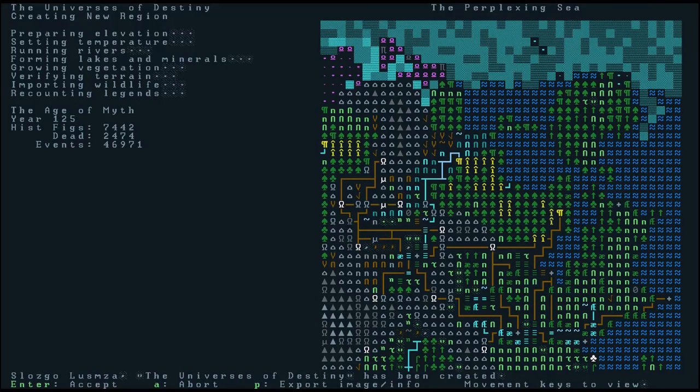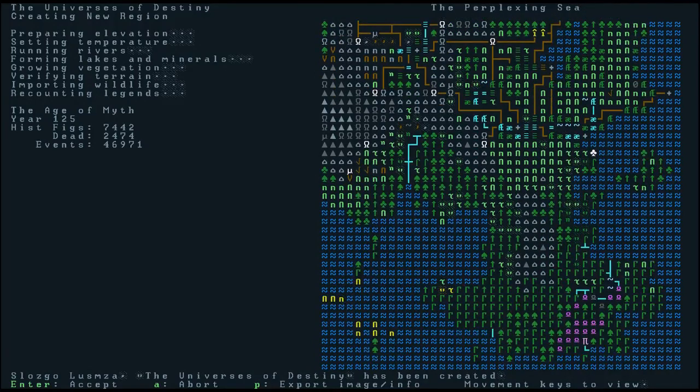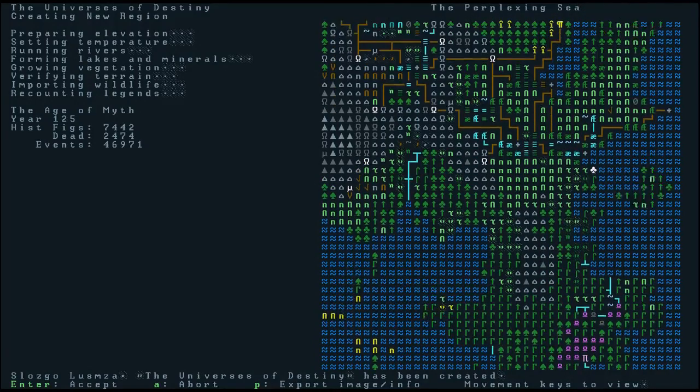This blue wavy stuff here is actually liquid water — so this is a sea. You can see green things — those are trees. These kinds of carets and whatnot are hills and that kind of stuff. So I'm really not going to go through this because I'm going to go straight into what's called Legends mode. We're not going to play the game right away.